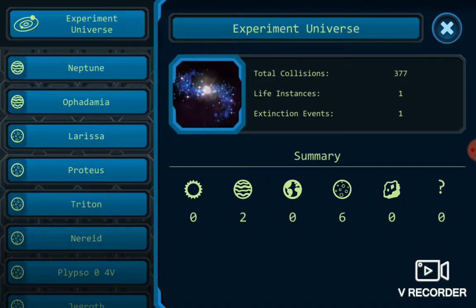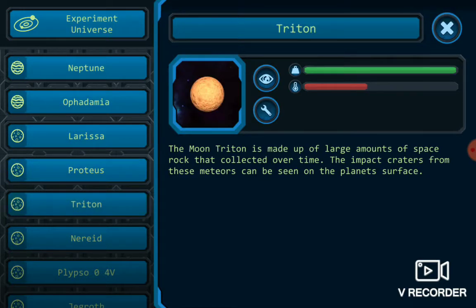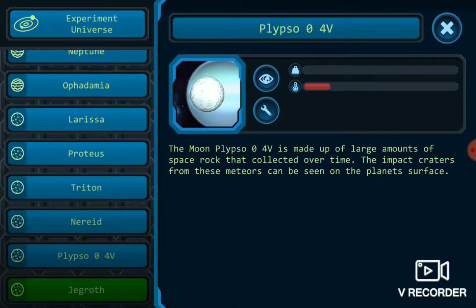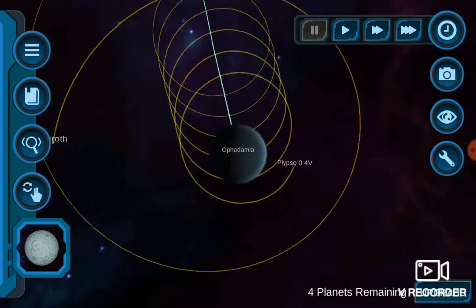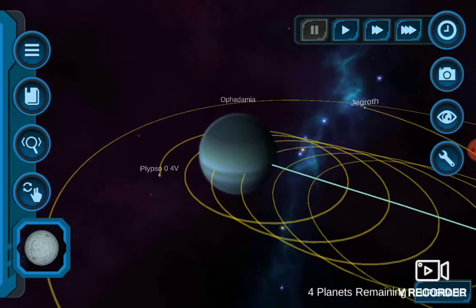Let's check the channel here. I put two moons on Opidamia, so Opidamia might have moons. Let's start the simulation.